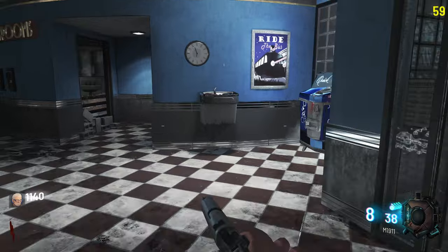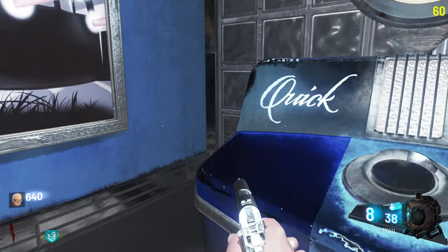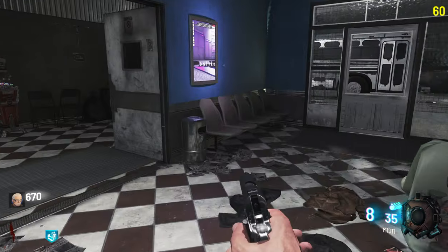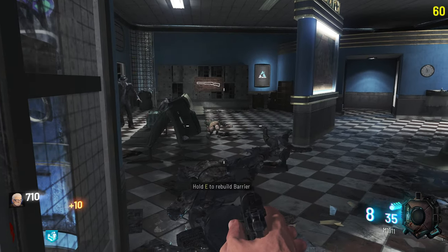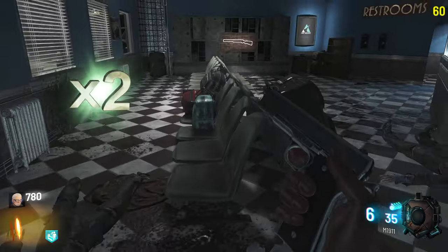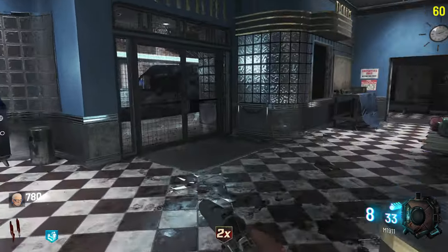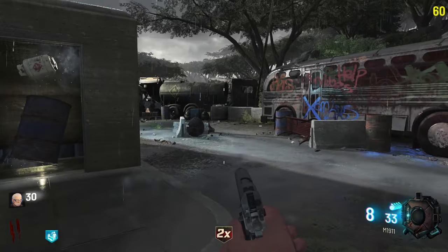Gobble gums cost 500 unfortunately, but let's go ahead and drink this so we can get quick revive and not accidentally die — that would be a good idea. Let's get out of the spawn if we can. Got some windows here, looks like we can repair this one but not the other one. I'm playing the old guy, whatever his name is. That door opening was so smooth.